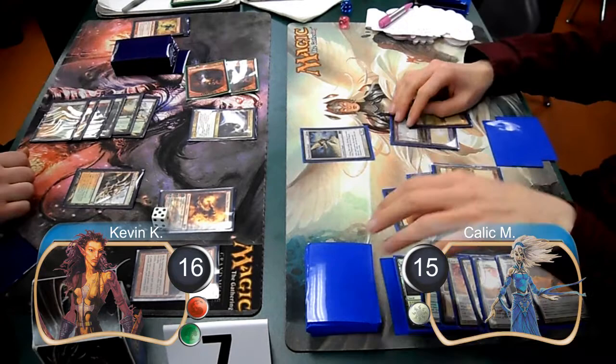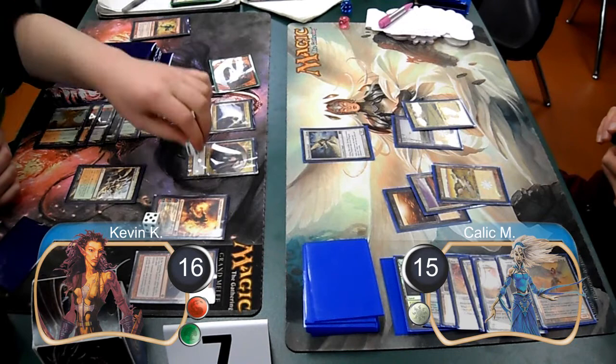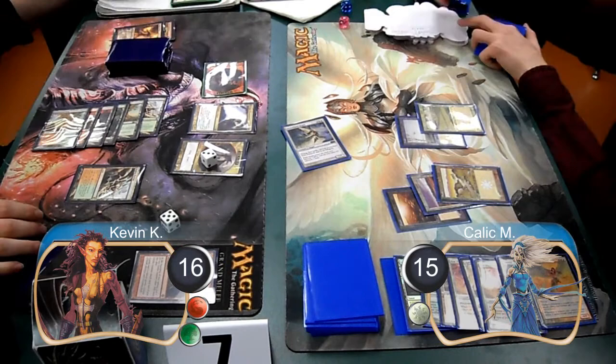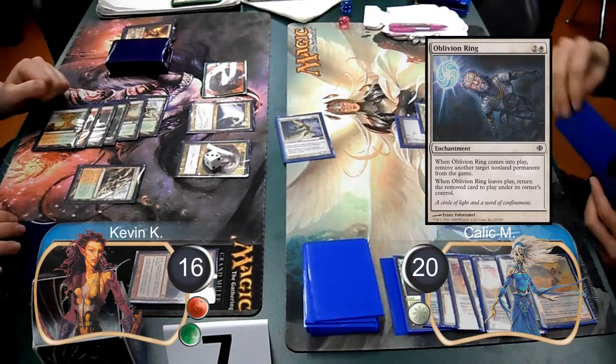Then post-combat, I set down a Dragon Broodmother. During Kallik's next upkeep, I got a new Dragon Token, which I used to devour one of my Goblins, making it a 3/3 flyer. Then Kallik attacked my Chandra with his Baneslayer Angel, which I could not block with my Dragons due to protection, so the Angel killed my Chandra, bringing Kallik back up to 20 life. Then post-combat, he used an Oblivion Ring to get rid of my Dragon Broodmother.